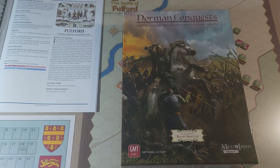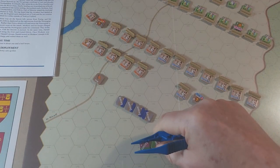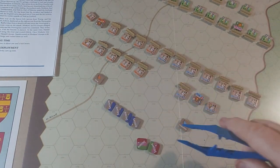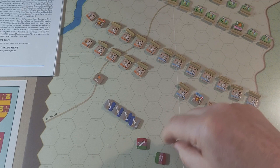This is going to be a replay of Norman Conquests, the latest Men of Iron game, and I'm going to be doing the Battle of Fulford. So let's get going. The first thing we need to deal with are the seizure counters. In this game, the Norwegians start with four and the Saxons start with two. I'm going to flip them over and see what we've got.